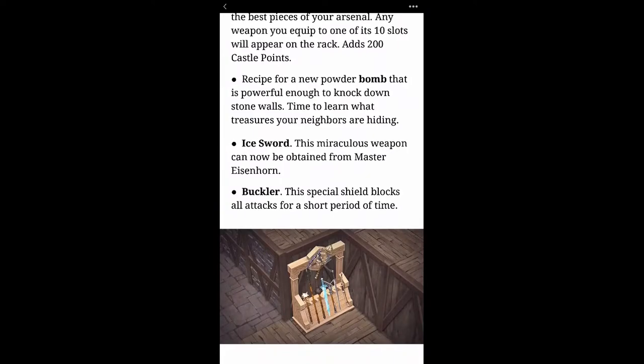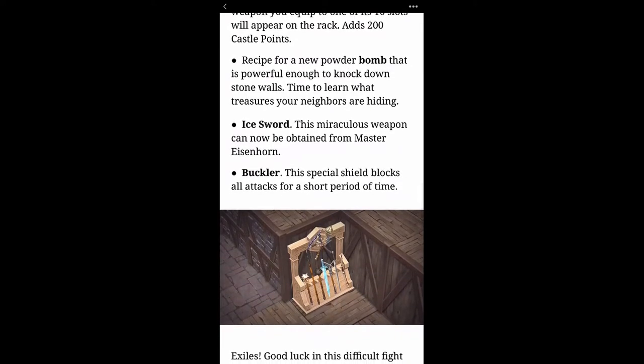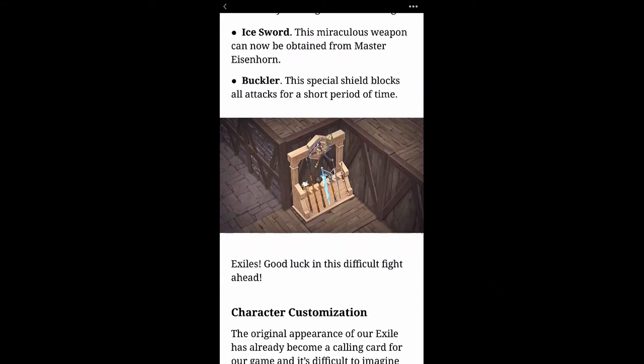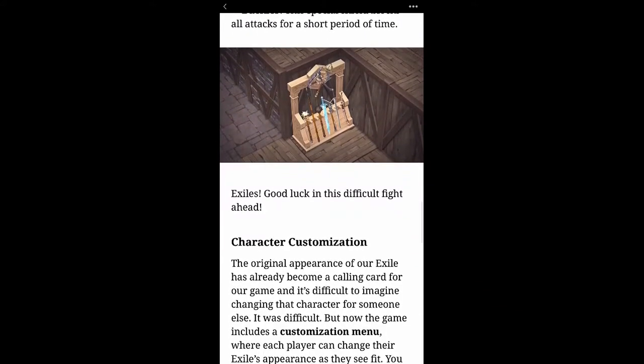I wonder if they're going to change the recipes for that, because making bombs is quite expensive. There's also the ice sword, which can now be obtained from Master Eisenhorn, and the buckler — a special shield that blocks all attacks for a short period of time. That would be nice. Good luck exiles in this difficult fight ahead.